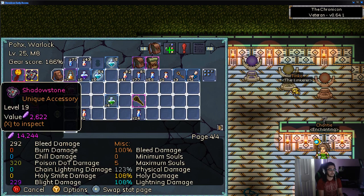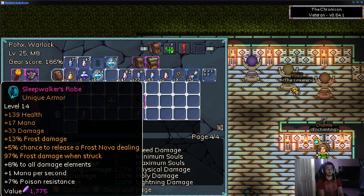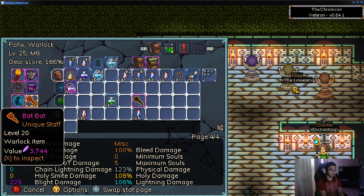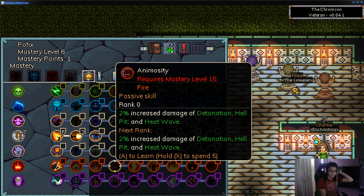The next thing I want to show is the gear, because it's a little odd to navigate — again, easier on mouse and keyboard. You can view stats on all your gear, and gear can have proc chances on them. There are set bonuses, tiers up to Legendary, and then red is the highest tier. For example, this unique Bat Staff has a proc: a Molten Orb circles the player casting Firebomb every second dealing fire damage, and there's a chance to summon a Twister that moves around randomly dealing 52 ethereal damage.